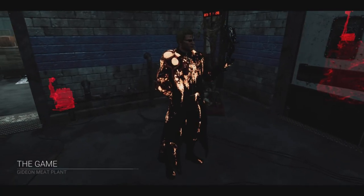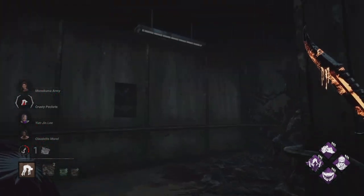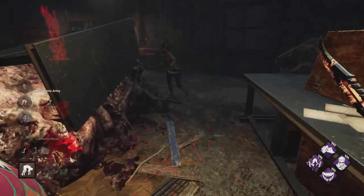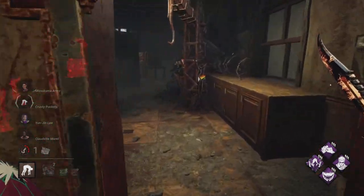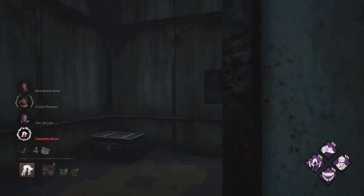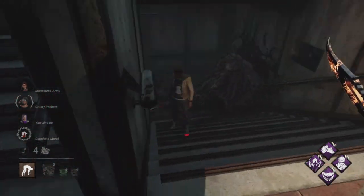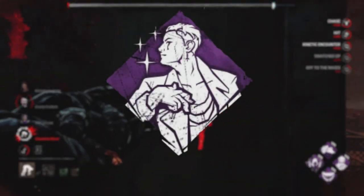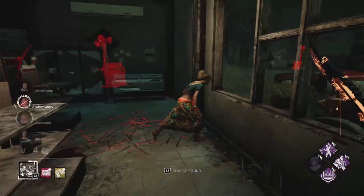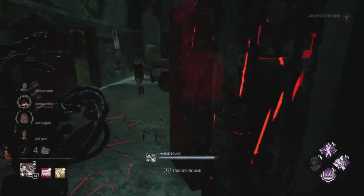Now, for this quick section, I'm going to be talking about Wesker's teachable perks, with his first one being Awakened Awareness. What this perk does is, when you are carrying a survivor, all survivors within 24 meters of you have their auras revealed, so you can see them through walls. This perk is very good against altruistic squads which want to body block and go for sabotages. It's also quite good if you have the perk Starstruck, which makes all survivors in your terror radius exposed when you pick a survivor up, so you can just run to them, get an instant down, and then you're sorted.